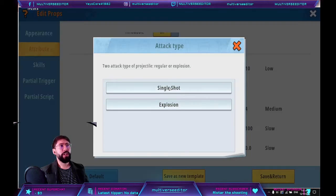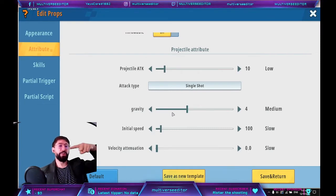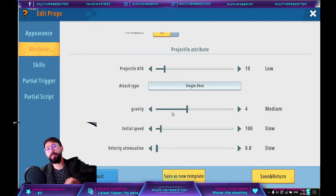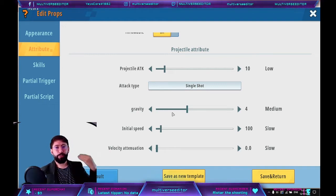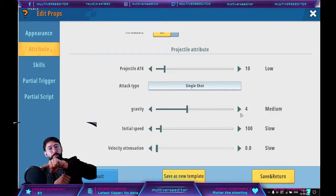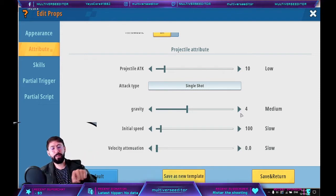Gravity is how much curve it's going to have. More gravity means the projectile drops sooner — a good way to reduce the range. For example, if you have a keeper and you don't want them to shoot very far, just add more gravity. If you put no gravity, it's like a sniper. A little gravity and it drops sooner. More gravity and it falls even faster. Initial speed is how fast the gun shoots — my recommendation is never use less than 80, because when the player is moving forward the projectile could actually hit themselves.